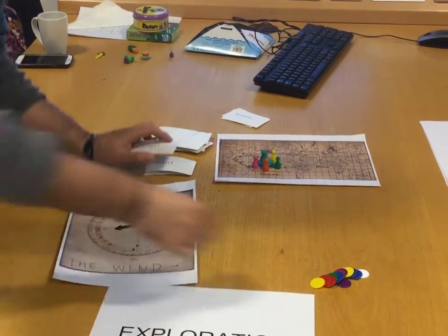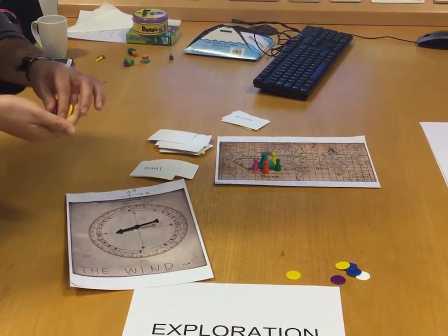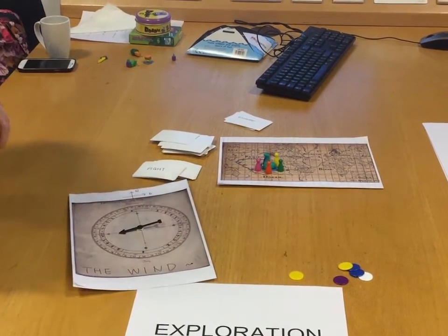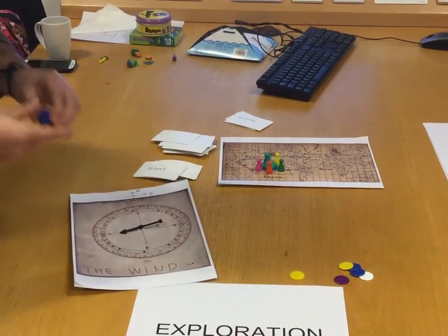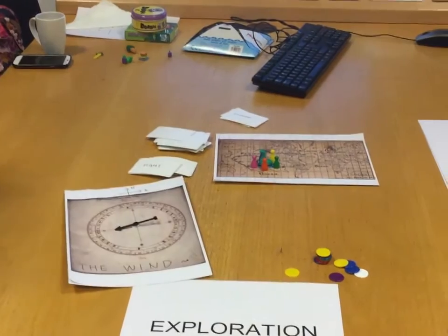Once you get five of the relics listed on the rules — which continent gives you which color — you go back to Nessie and that's how you win. You can also trade between players for items or color chips, the relics. And that's pretty much it. Thank you very much.